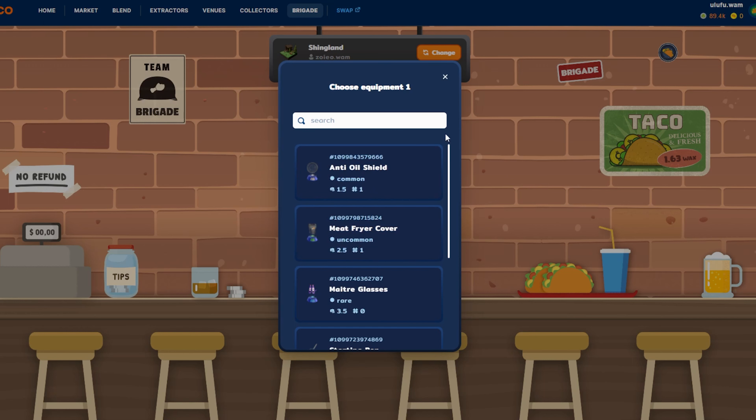I'm going to focus on the ones with the highest power. Power increases the amount of shing you get when you use them. Luck increases your chance of pulling an NFT. I'm focusing on shing production because I'm using it in combination with my extractors, venues, and other things — to level my venues and a few other goals.